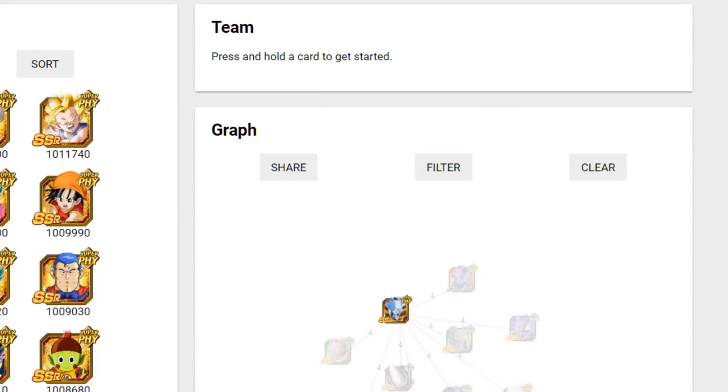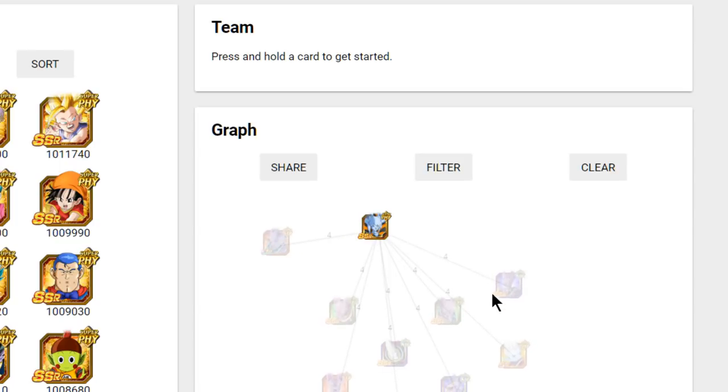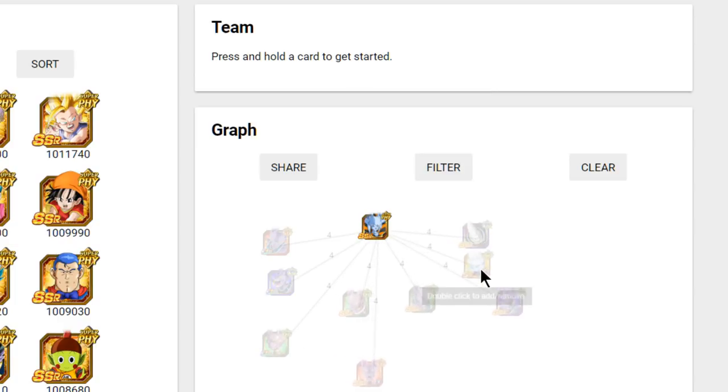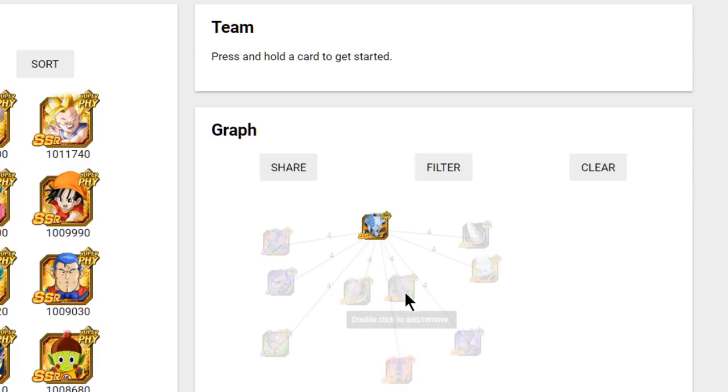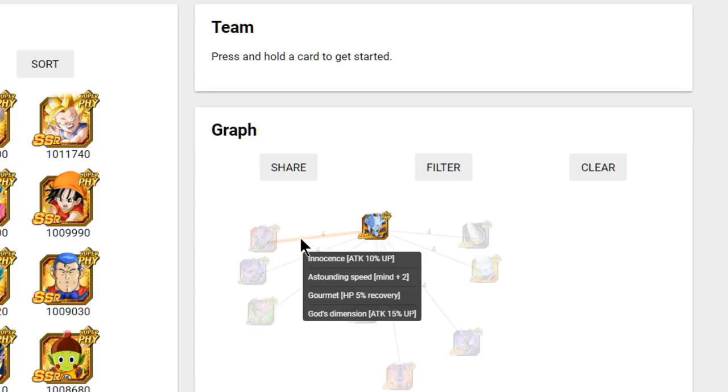Now we're going to jump into Weiris. Let's talk about his best linking buddies in game. As stated before, we have all the Beeruses which link well with him, and the Whises which link really well — two Whises. Four-plus ki links is going to be all of them. One of these two Beeruses is the Dokkan variant of the SR Whis. The three Beeruses that are Dokkan exclusives — one is actually World Tournament, but they share exactly the same link skill set: The Innocents, Shocking Speed, Gourmet, and God's Dimension, which is a nice 25% percentage-based buff.